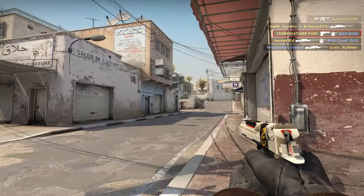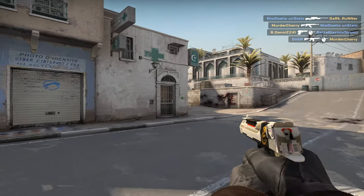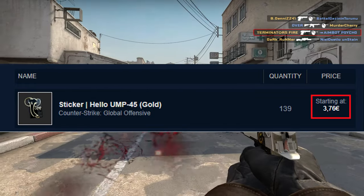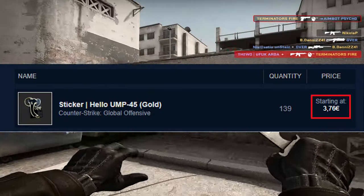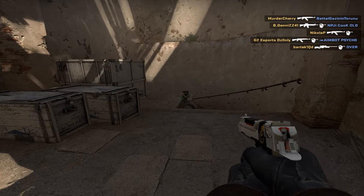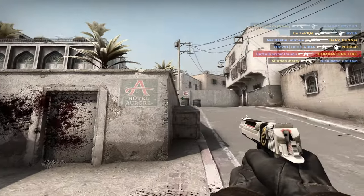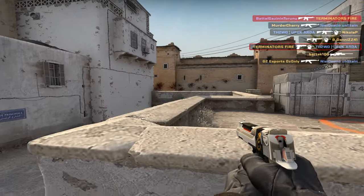Now let's talk about the Holo UMP Gold sticker. The quantity of this sticker is approximately 130 and the price is almost 4 euro. I think not many people will purchase this sticker, because who wants to put a PP-Bizon on their skins — except a few people who just want to make their skins look fun. But this sticker still has potential, so you can buy a few of them and hold them in your inventory until the right time to sell comes.